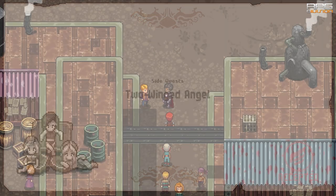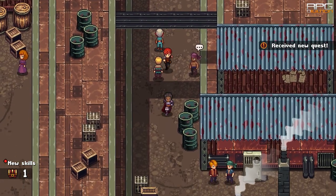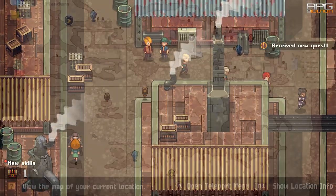Rusty Katana can be bought off of Norgant after completing the quest called Two Wing Angel, which is a side quest that starts in Act 4 if I'm not mistaken.